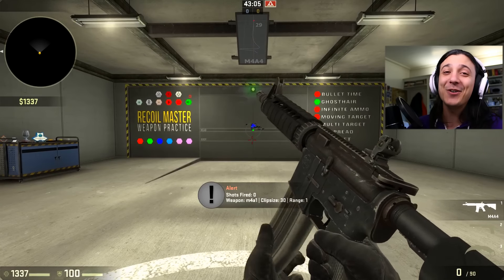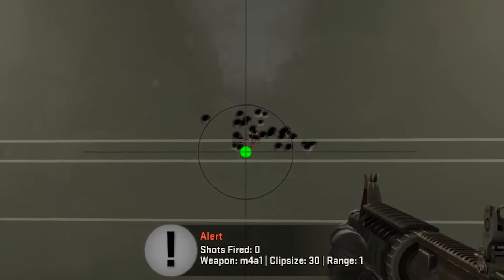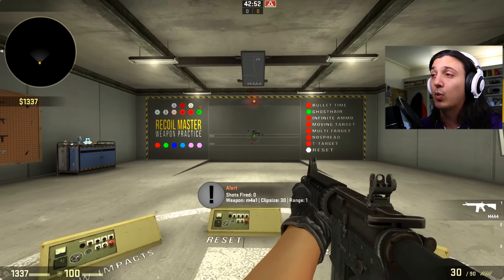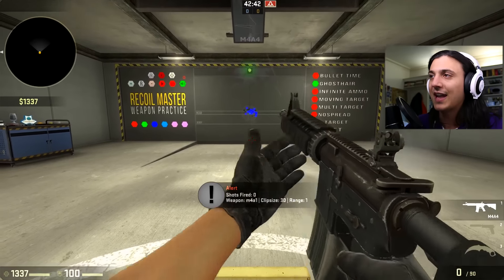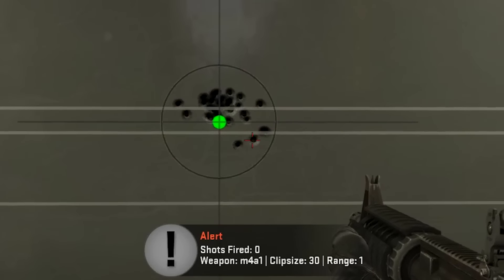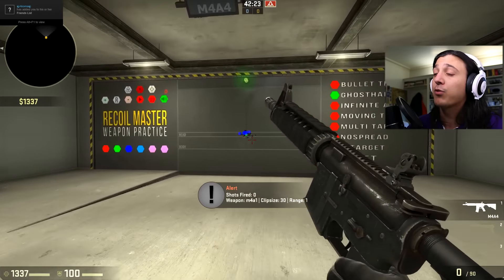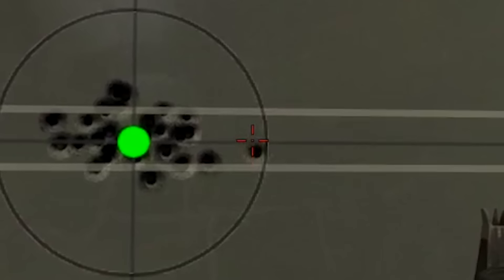That is probably the worst spray I've done yet. It doesn't look that bad close up, but there was a lot of sideways movement, which is not good if you're trying to track on someone's body, especially if they're moving as well. Let's try that again and try not to think about it too much. That's a lot better — a really nice grouping here and then a few down in the bottom right. Third time, and that's actually probably the best one yet — the grouping there is very strong, then one random bullet off to the right-hand side.